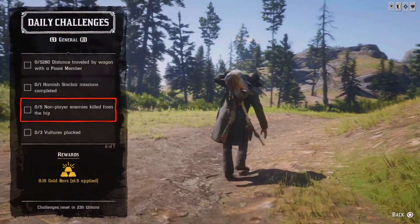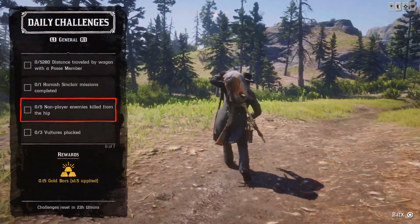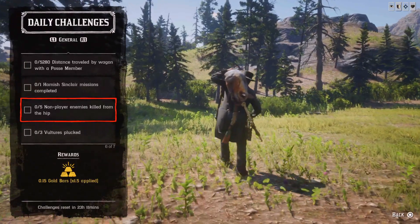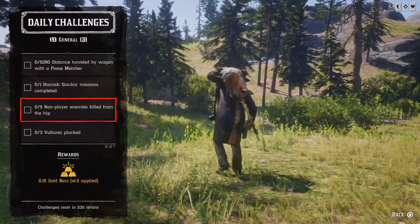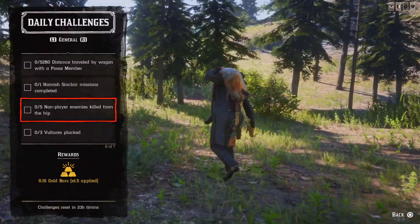To find and fight enemies easily, you can go to Annesburg — start shooting there and all the citizens will become your non-player enemies quite quickly. The same works at Butcher's Creek village and Thieves' Landing.